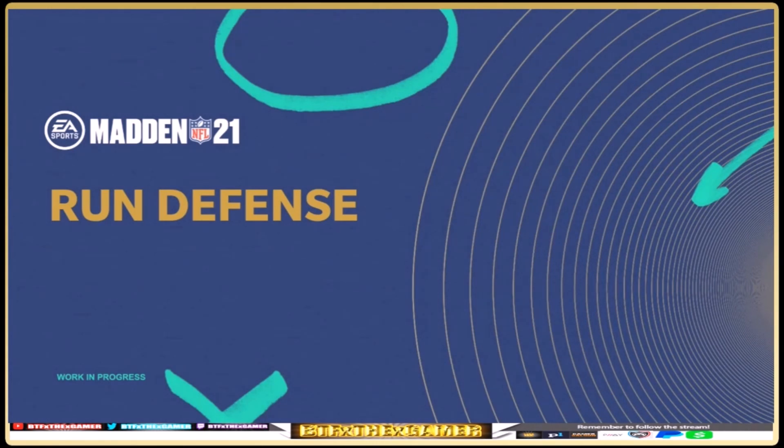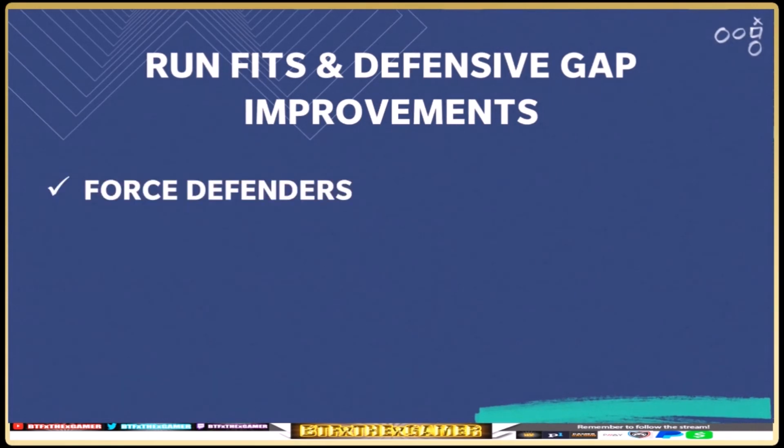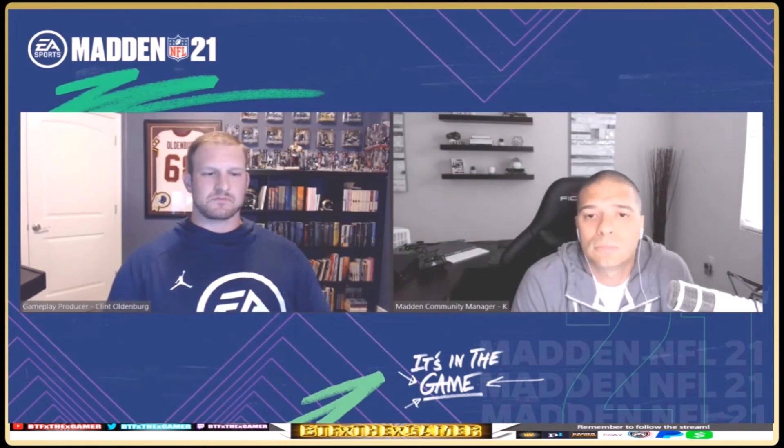The run defense improvements revolve around the defensive gaps and run fit system, with specific focus on force defenders and hammer and fill players. Simply put, in Madden 20 it was too hard to stop the run for a lot of players and they relied on it because it was the safest option. The blog being released later outlines several changes.